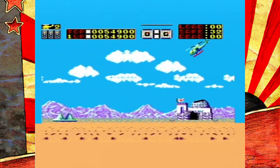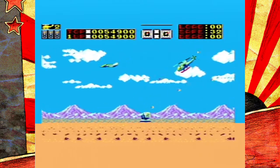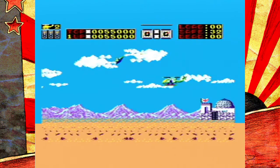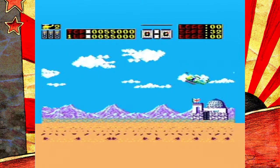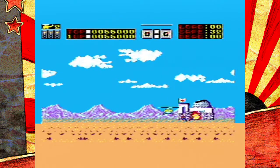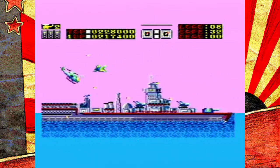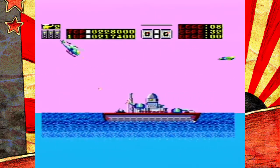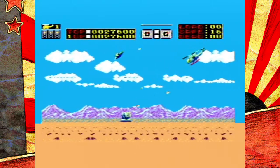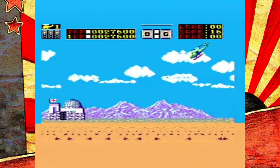This gives Choplifter a pacing unique for the era. Your initial search for hostages to rescue is low risk, and avoiding enemies and hazards isn't too difficult. Once you begin collecting hostages, repositioning yourself, fending off ground units, and in general trying to not get killed, the stakes become higher. Then the return to base carries the highest risk, keeping things tense until you reach the sanctity of your base. Doing this all within a few minutes and repeating it three to four times per stage makes one quickly realize why Sega saw potential in the game as an arcade title.